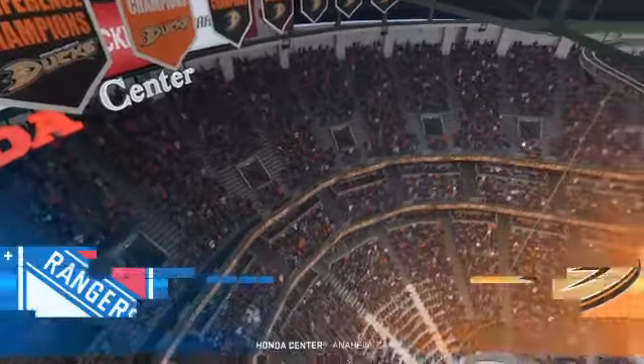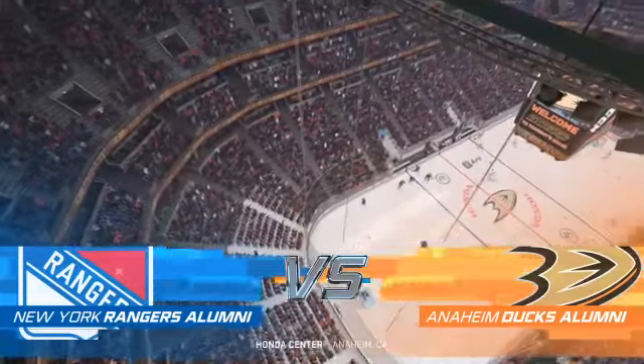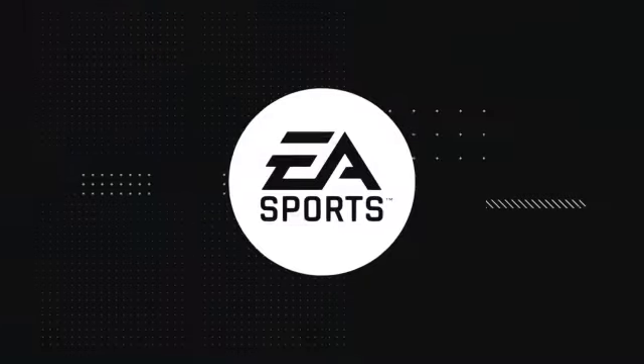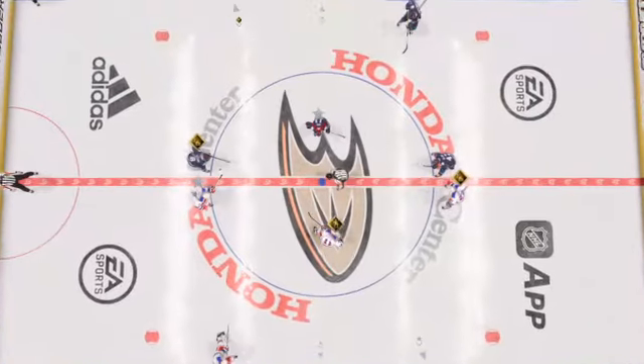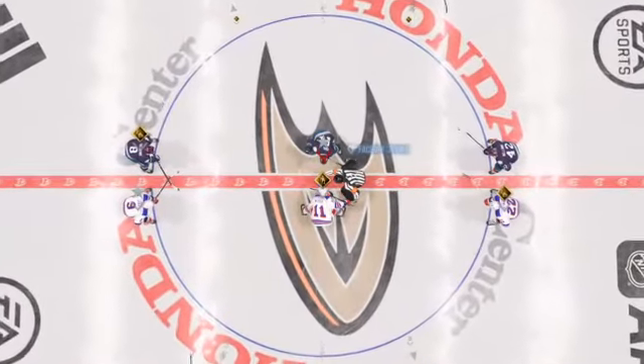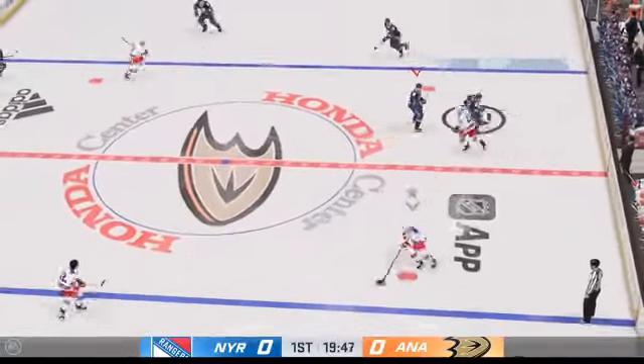Friends, welcome back to EA Sports. Along with Ray Ferraro, I'm James Stavolsky, looking forward to this. We are about set to drop the puck on this one. The Rangers take possession here on the opening draw, and we are underway.